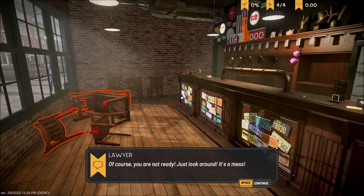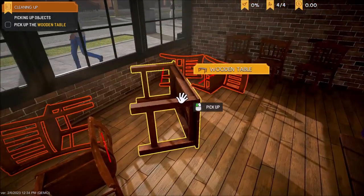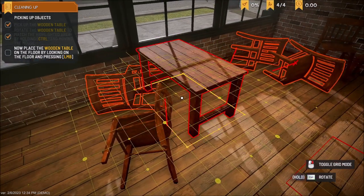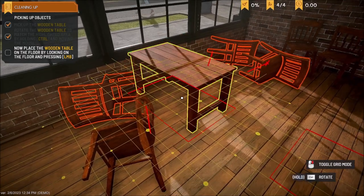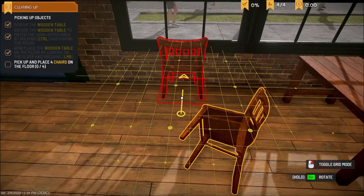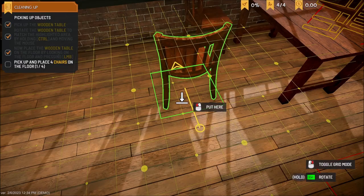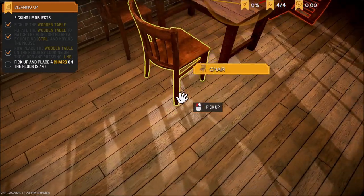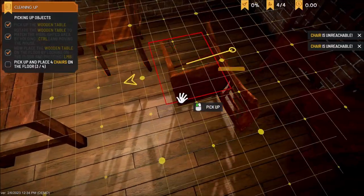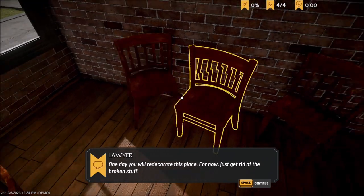Of course you're not ready — take a look around, the place is a mess. First of all, let's clean it up. So the big thing is you pick up the table, hit Control, and you can rotate these with the mouse. Try to get that — there we go. Control to rotate, and you slide them into place. It took me a little bit to understand the controls on this because it's really different from what I'm used to. One day you'll redecorate this place, but for now let's get rid of the broken stuff.